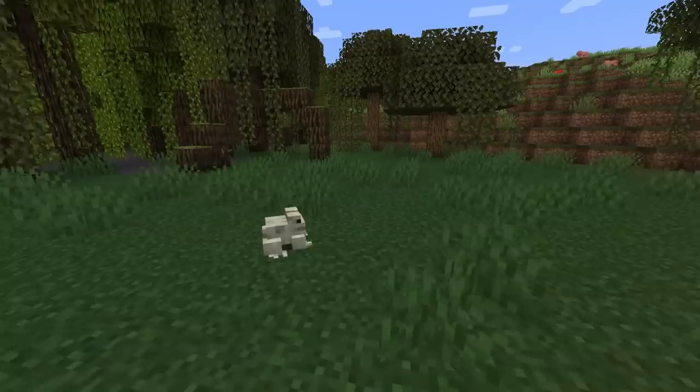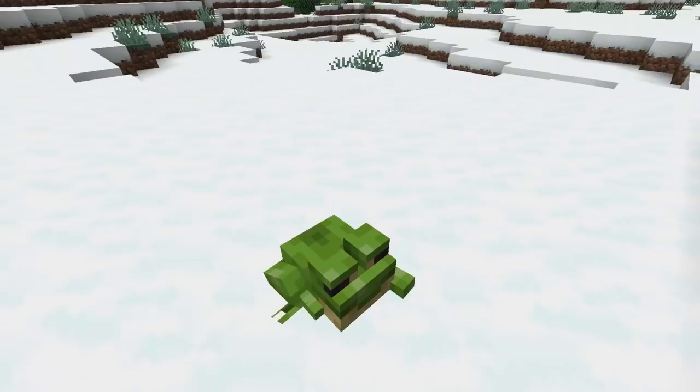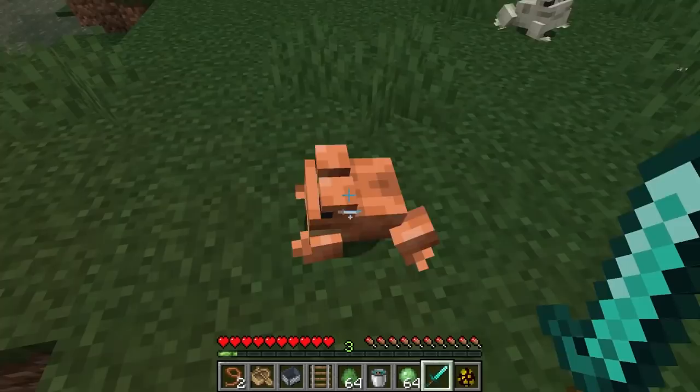Next is the frog. The frog will only appear in two biomes: the mangrove swamp and the swamp biome. The frog comes in three colors depending on the biome — orange for temperate, green for cold, and white for warm biomes. The frog will jump, croak, and swim around the biome.